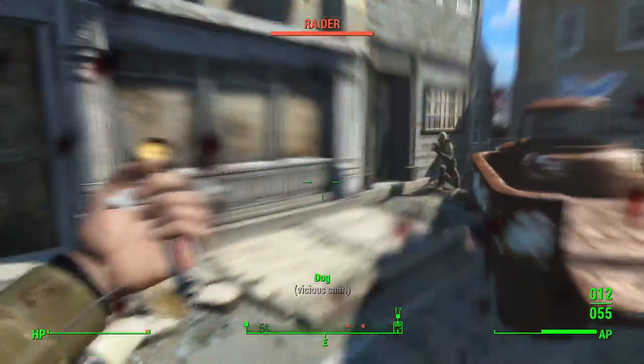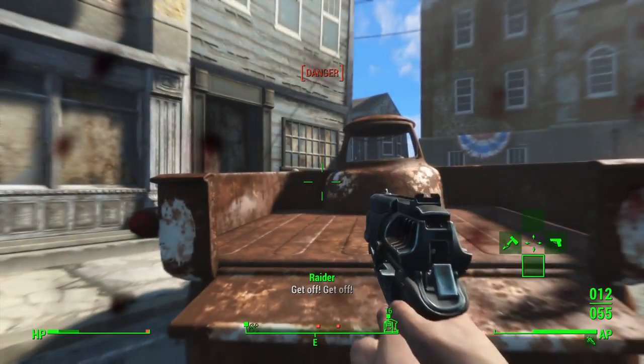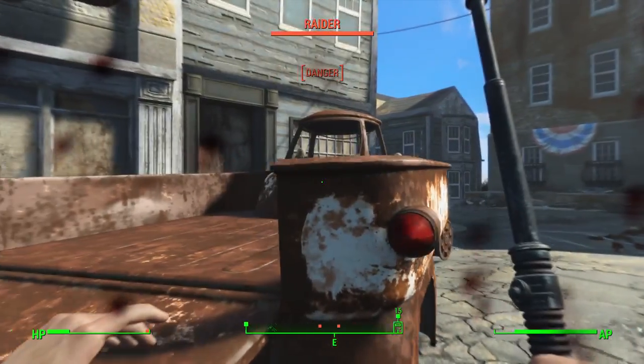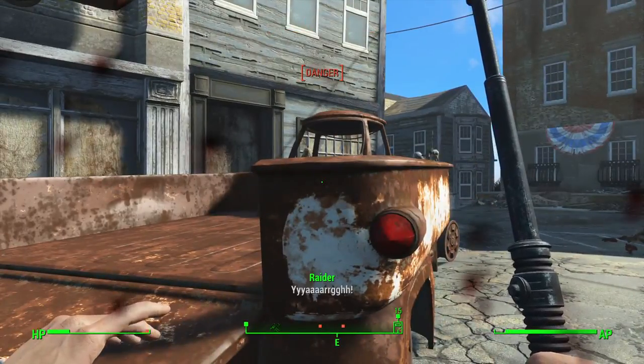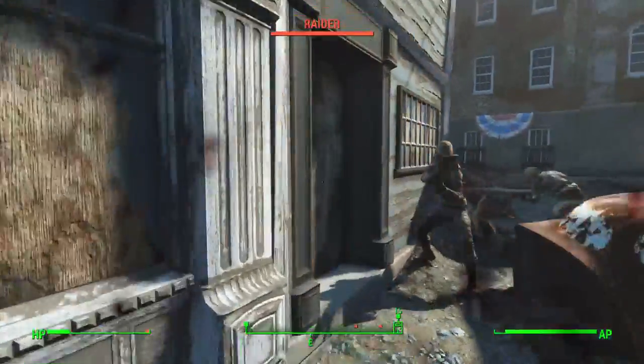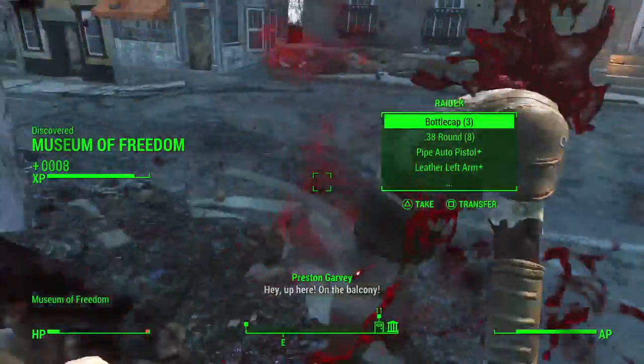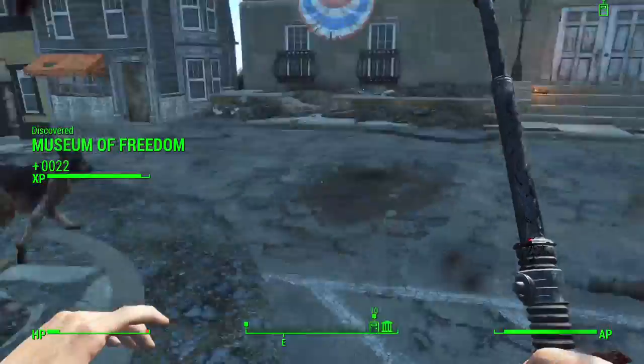Stim pack button - I don't have any. Oh shoot, I'm gonna die aren't I? Crush him! That worked. We're gonna take his clothing because our clothing is garbage.